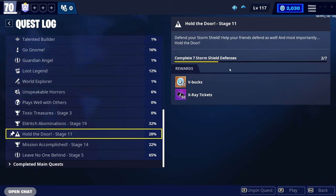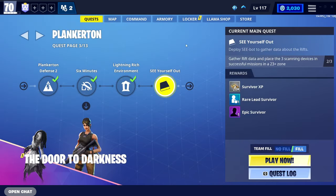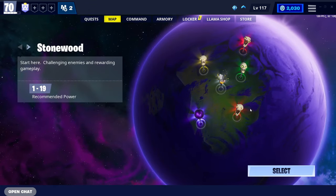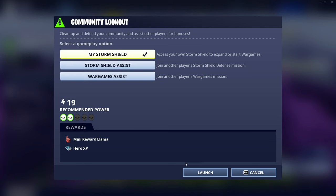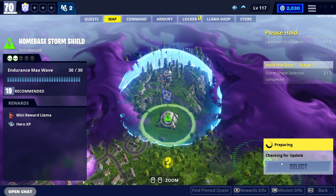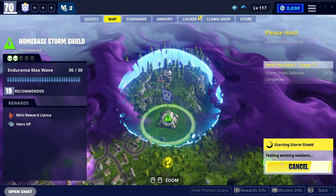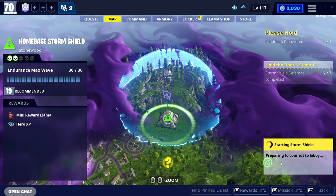This is actually repeatable — what this does is let you assist people in their storm shields. If you don't have many friends, you want to come to the back button, come to map, select Stonewood, come to the storm shield, click select, storm shield assist, and click launch. This will put you into someone's random storm shield and it also counts towards your quest, which is great.